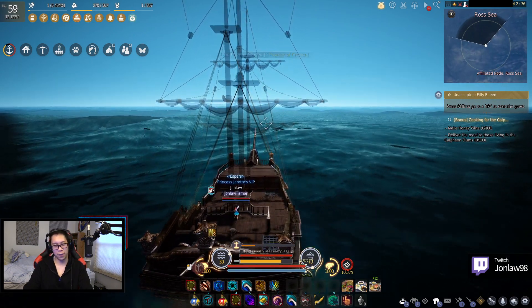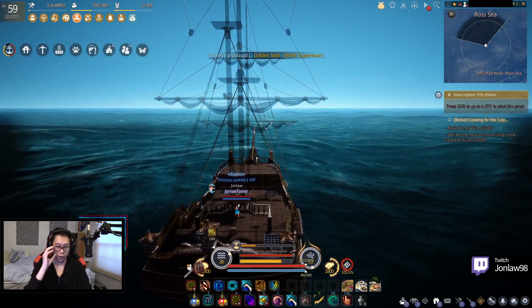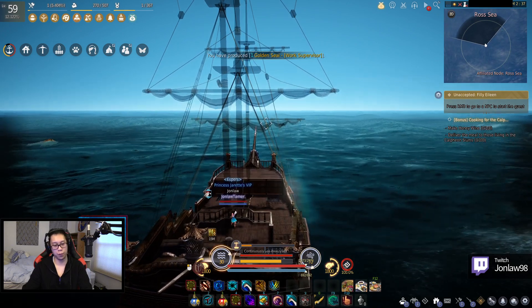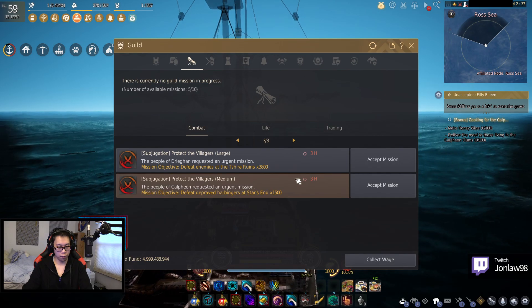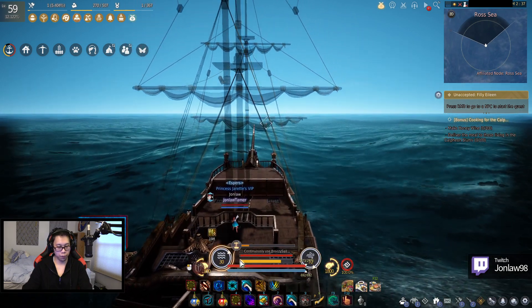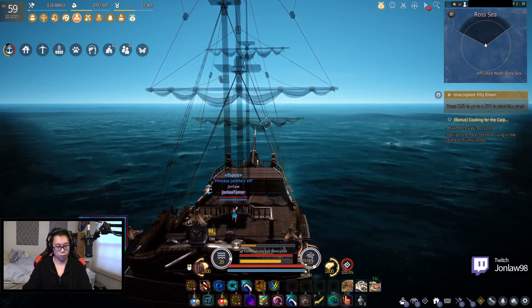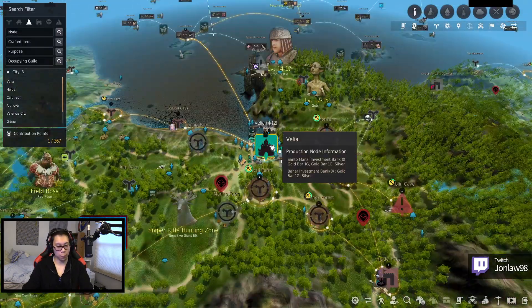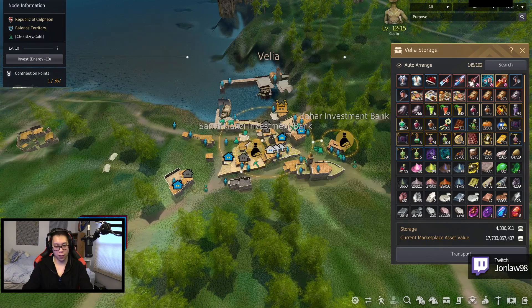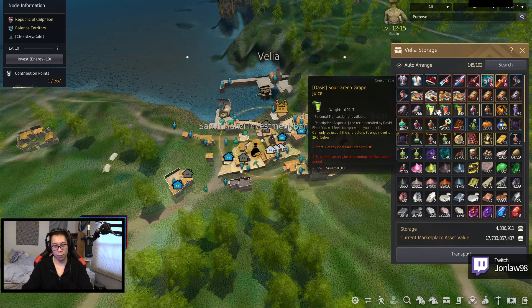Do I want to go to Zarka? No, I really don't want to go to Zarka, it's so awful. I hate it. Maybe I should actually put this on my ball salt, because I know I'm not going to use it on my main. Put the extra black star there.